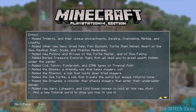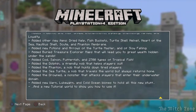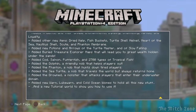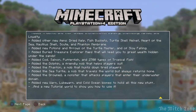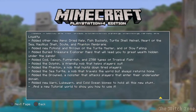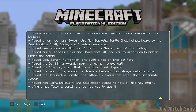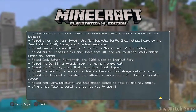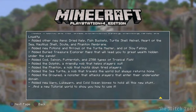Added other new items, dry cod fish, and added new potions — Potion of the Turtle Master and Potion of Slow Falling. Added buried treasure explorer maps that will lead you to great wealth hidden under the sands. Where do you find those maps? I have no idea. Added cod, salmon, pufferfish, and 2,700 types of tropical fish — I knew it was thousands but dang, that's a lot. Added the dolphin, a friendly mob that helps players out — those are epic. Added the Phantom, a mob that hunts down tired players.